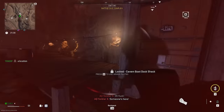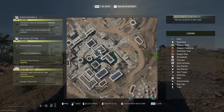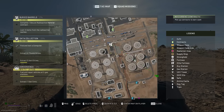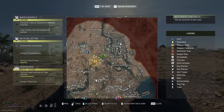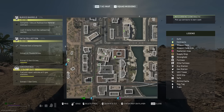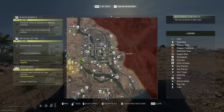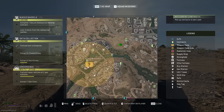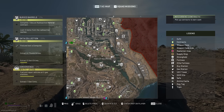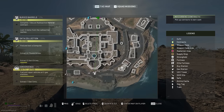On the map there are POI locations already marked for the police academy, post office, US embassy, control tower, warehouse, construction warehouse, shopping mall, and a few other locations. If you see a key that has a little square with a building icon, just find the corresponding icon on the map — it's very straightforward.